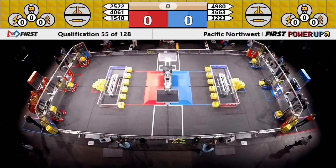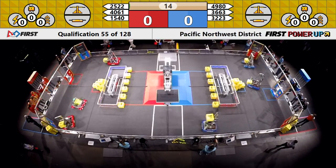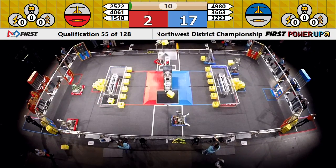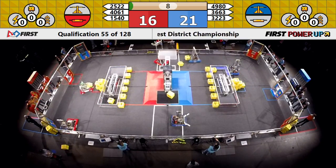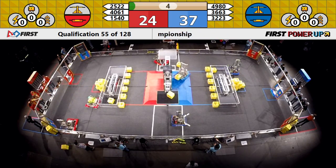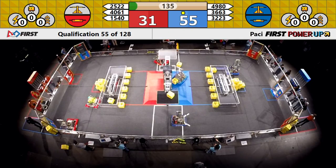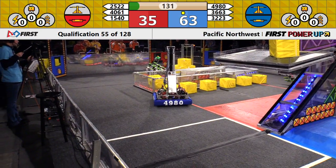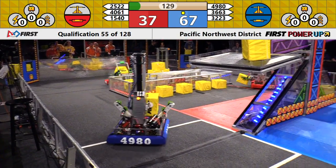One! Power up! Blue on the move. Scale control to Blue. Switch control to Blue on CPR. Red — all three robots, did they cross the line? I believe they did. We'll see a ranking point for each team. Blue with the lead. Red did not get their ranking point.